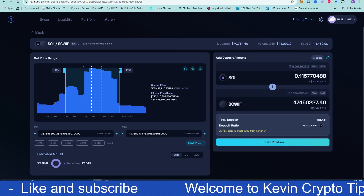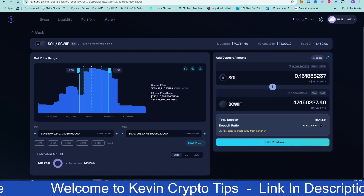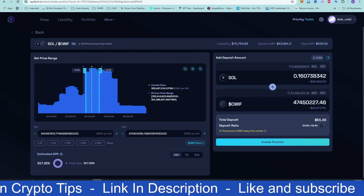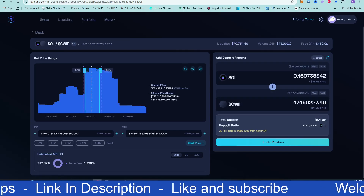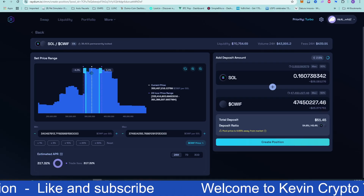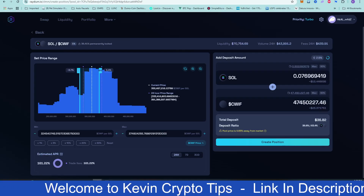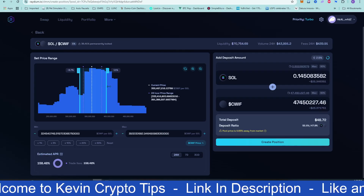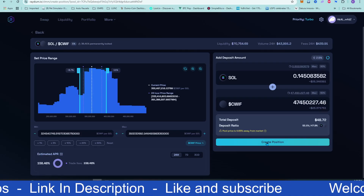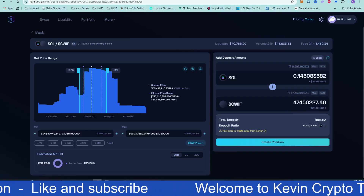By just moving the bars you can see how the interest rate adjusts — that's a nice feature, you get to pick what you want. A very tight range could show 317%, which would be great if the price stayed in range, but it would likely get kicked out. Once you find a comfortable setting, you just hit submit and you're already into making some extra passive income. You do need both some Solana and some Cat with Hat to participate.